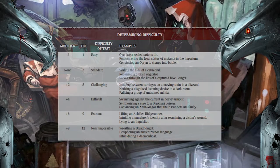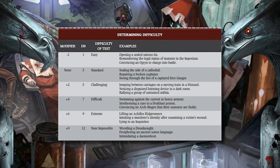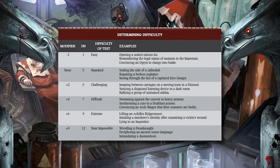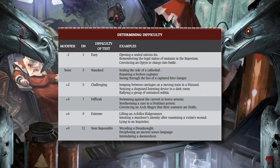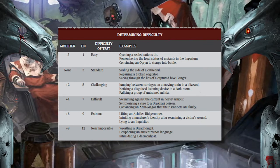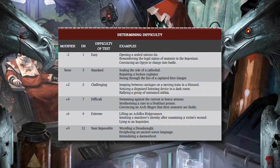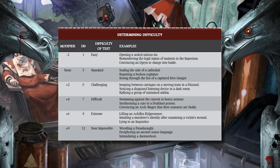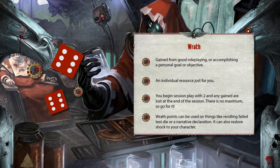During gameplay you'll be asked to make different tests using your d6 dice pool. Your dungeon master will have a difficulty number that acts as a target you need to match or beat with icons rolled. For example, your character might want to jump over a hole in a gangway above the underhive. The DM considers the size of the gap, the grip of the gangway, and the run-up available, then either announces a difficulty number or simply asks you to roll. Difficulty numbers are sometimes not announced to keep tension. There's a handy difficulty chart on page 161 of the core rulebook.